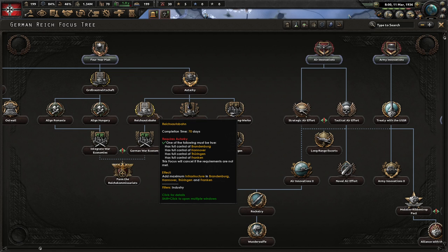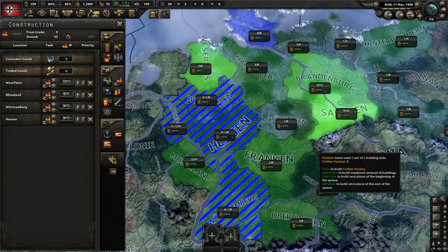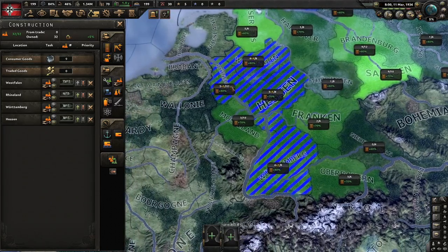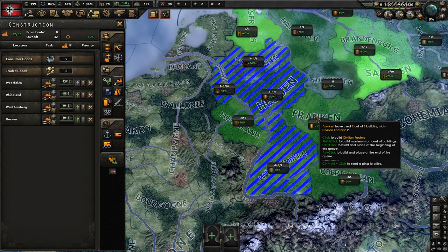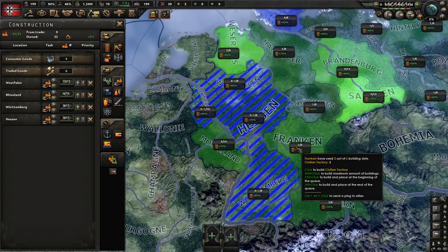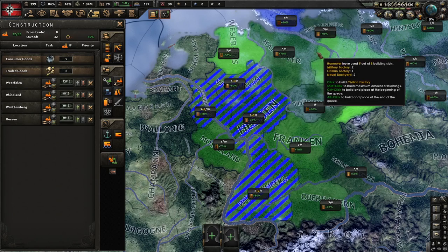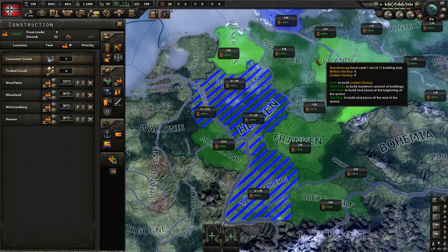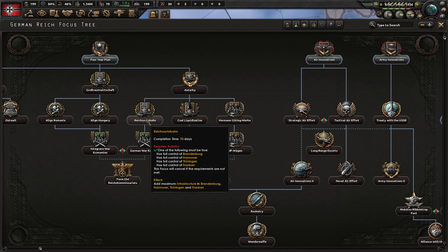This focus also gives you level 10 infrastructure in Brandenburg, Hanover, Thuringia, and Franconia. I avoid building in those areas beforehand so we don't waste construction there before getting the free level 10 infrastructure. Once we get Reichs Autobahn these will all turn to level 10, and you need to start building in those provinces immediately — refineries or military factories depending on your playstyle. That is a must for Operation Barbarossa and it also buffs your economy quite a bit.